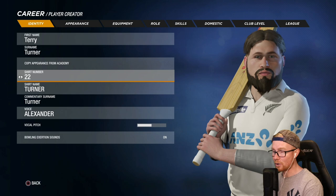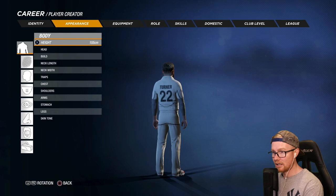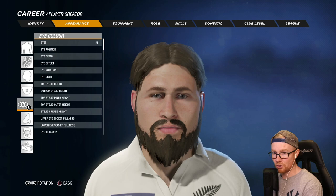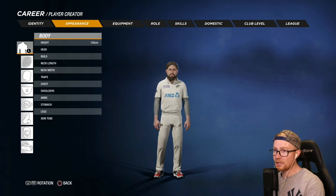Terry Turner - the short leggy from New Zealand, hopefully going to be making the Black Caps sooner rather than later. Shirt number 22, of course, thanks to the great man Richie. Looking at the appearance, 155 centimetres. He does have a bit of a gut on him as well - it's as big as I can make him. A short portly man who is going to absolutely spin a few past the outside edge of the bat, hopefully.